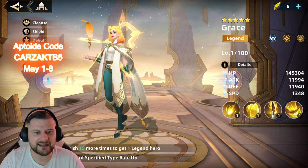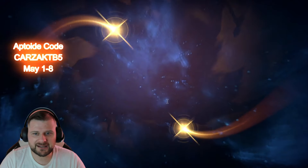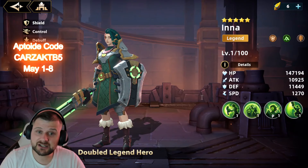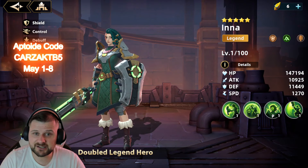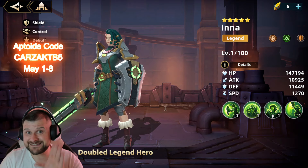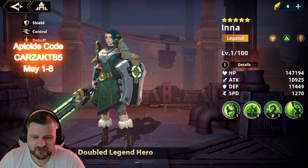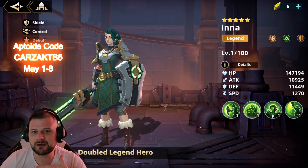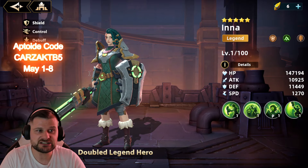Grace was the legend we got on the first pull — I think she's E2 so that makes her E3 now. Let's see what the double legend was... it's Inara! That was actually a nice double legend. I don't really use Inara much but she is still a useful hero — she gets replaced by other heroes over time, but on a new account you would definitely be using her.